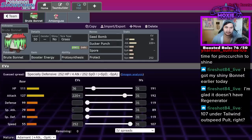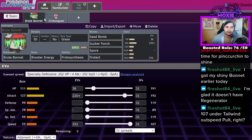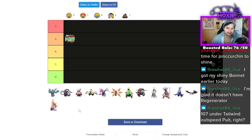I actually think Brute Bonnet is a solid A tier. I don't think it's S tier, but it's definitely at the top. A lot of people will say it's bad because it's weak to so many things, but 107 speed under Tailwind outspeeds Dragapult. That's why you want to hit 107. It doesn't have Regenerator, which is a big nerf to it. But in comparison to Amoonguss — which you want for defensive teams operating under Trick Room — Brute Bonnet goes crazy on Tailwind Murkrow teams with Gold Angle.